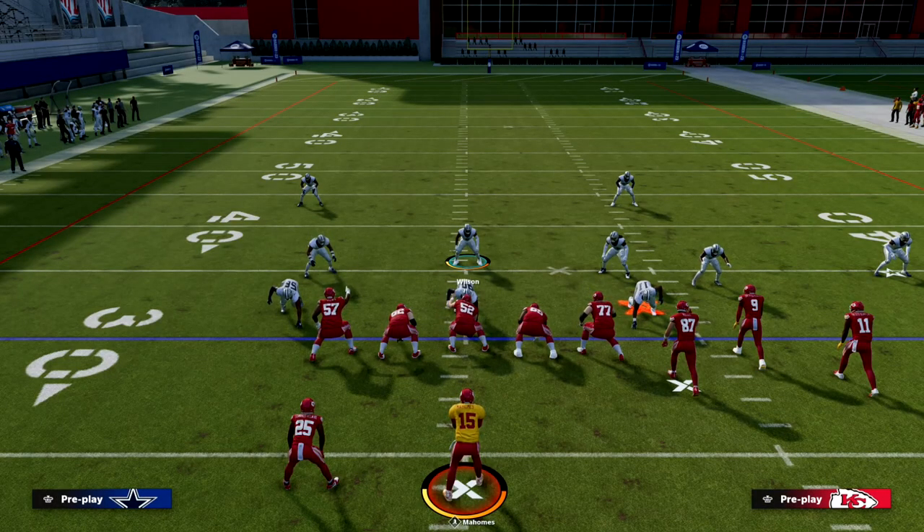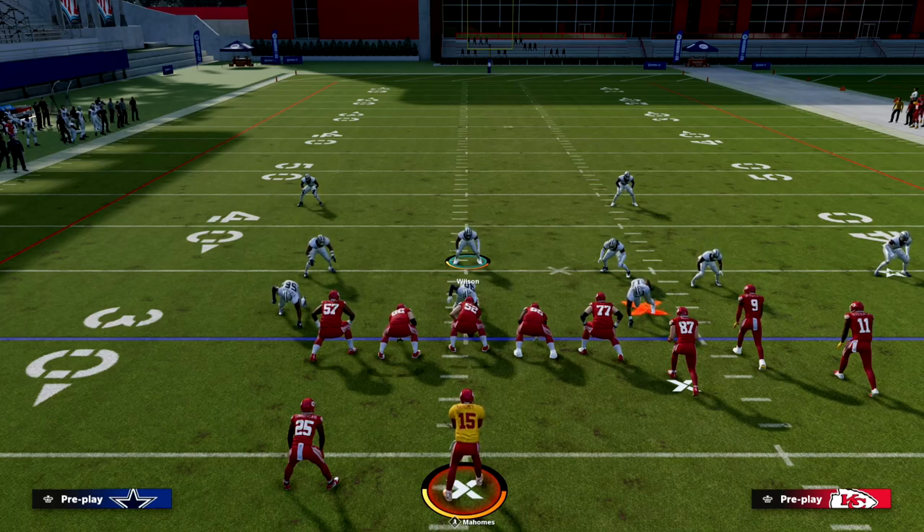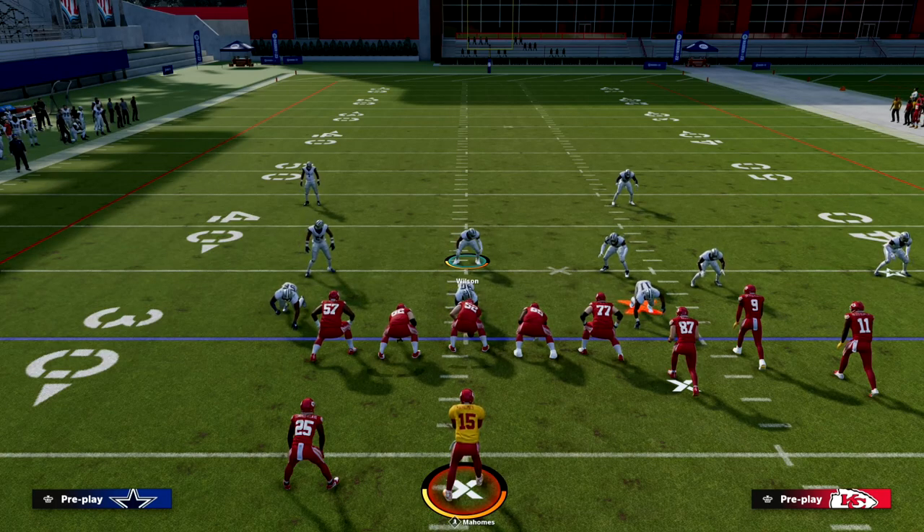If you want to learn more about this defense, the Nickel 3-3 Cub is very versatile. Make sure you join our Patreon — it's only $10 to sign up. The link is in the description below, and it gets you access to all of our Madden 23 offensive and defensive ebooks. We have a brand new ebook coming out this week and we dropped another one earlier this week, making it our 16th ebook of the year. Thanks for watching and we hope to see you at the Patreon page.